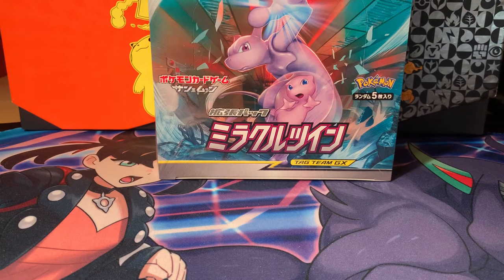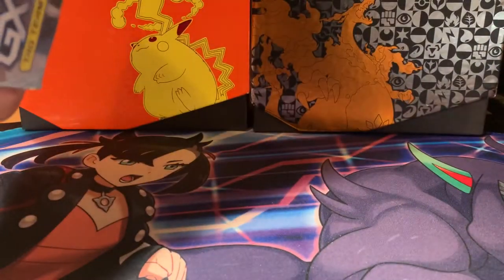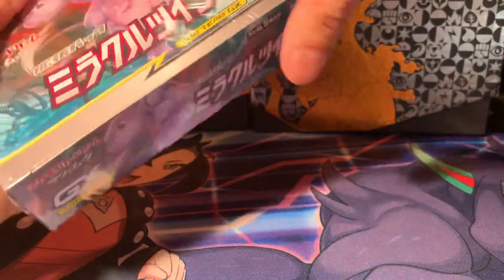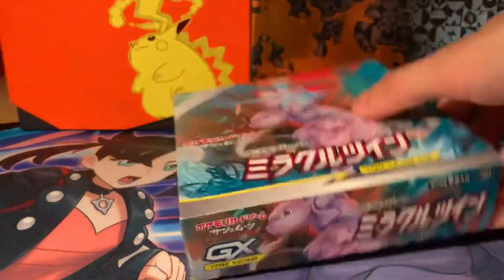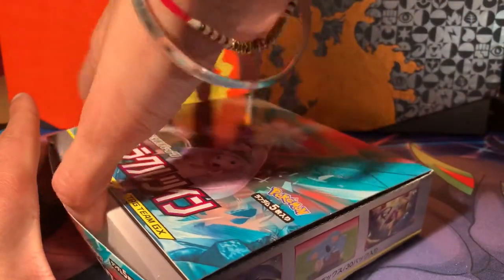Welcome back to another opening of a Japanese set. One of my favorites is Miracle Twins, and Mewtwo gets the highlight here. It's the card you want to pull — there's a nice alternate art, a nice rainbow, and nice full art trainers as well. Let's just go straight into the box because we've got a lot of packs to open. I've got my trusty scissors here but I'm not going to use them too much. I did get two boxes of this — I'll be keeping one in my sealed collection so I won't be touching that one.